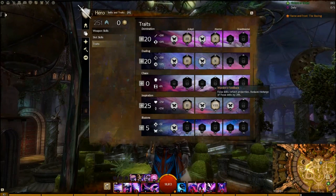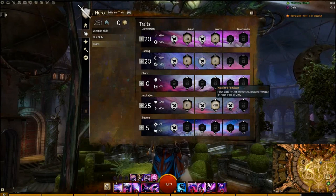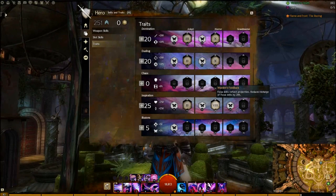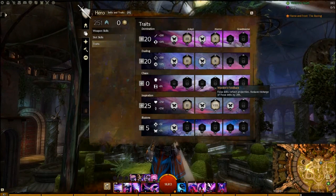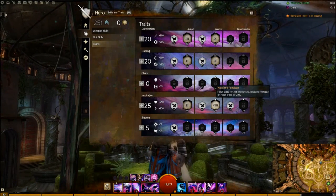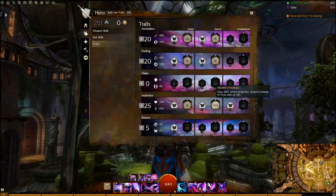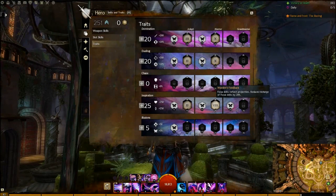For 20 points, you'll want to use Warden's Feedback. This trait makes it so your focus skills reflect projectiles and reduces the cooldown by 20%. This talent makes it so you can use your Phantasmal Warden a lot more and your Curtain to reflect projectiles. This talent is super useful for fractals.